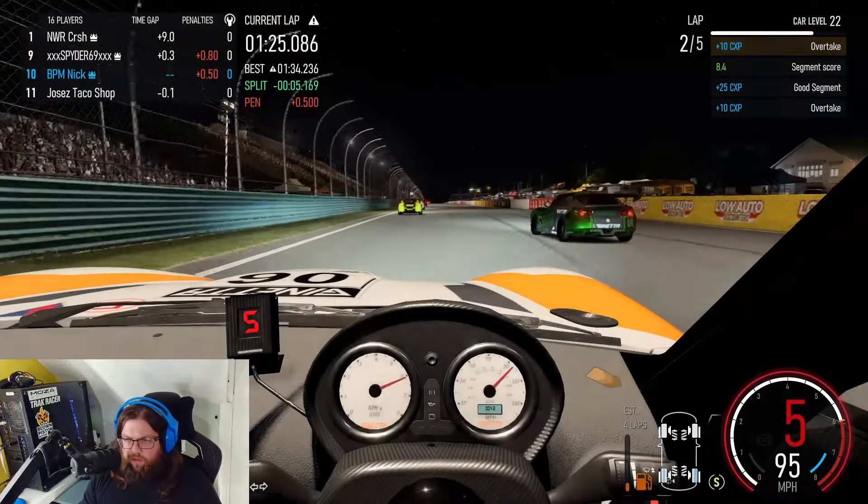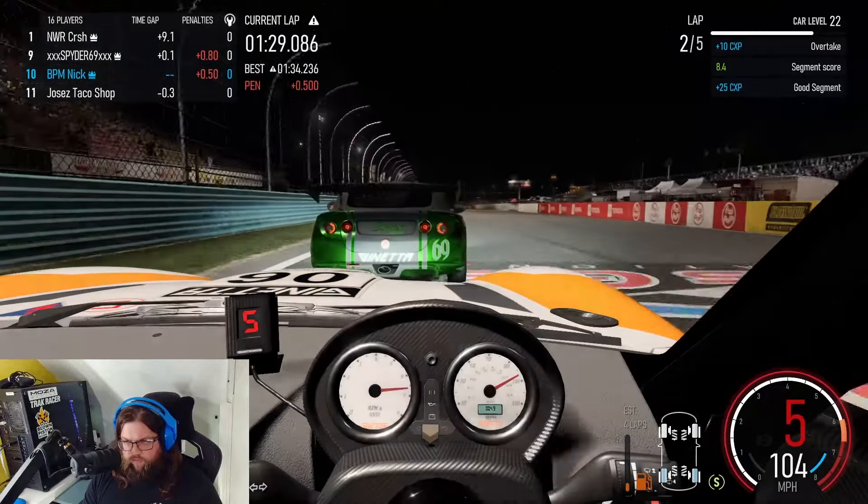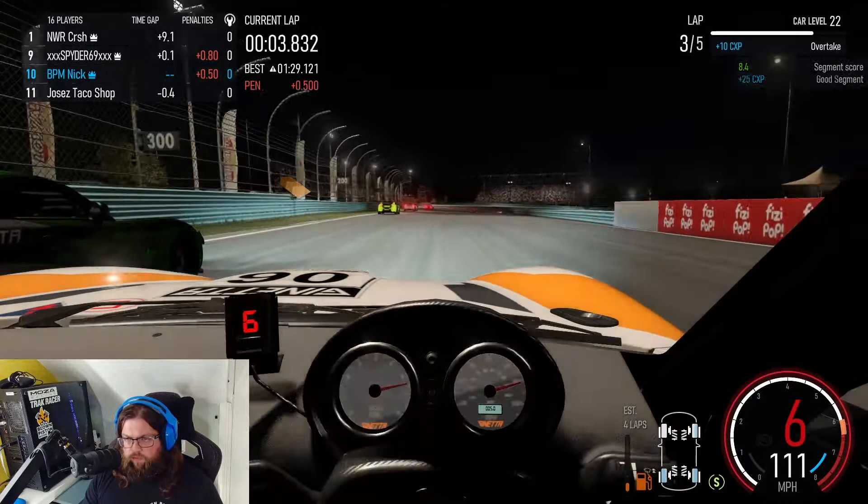I can't find the wall on the right-hand side there, so free position. Nice little dive up the inside there into Turn 1. We're going to lose it coming up the hill though. Fair play, it gave me a lot of space there — probably more than they needed to. Fair play to Spider — well done mate, that was good.